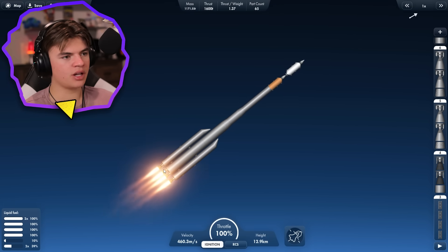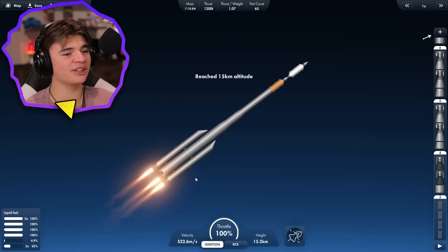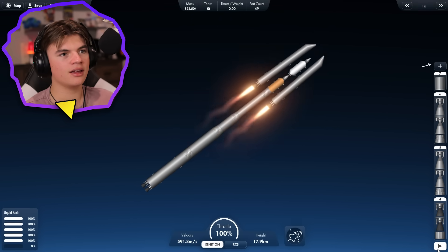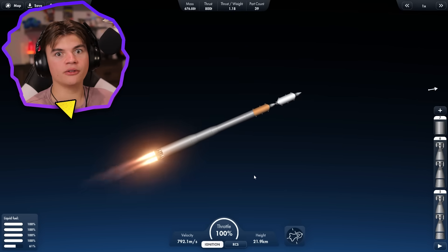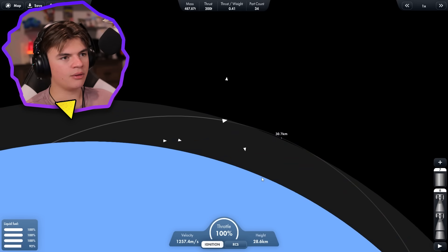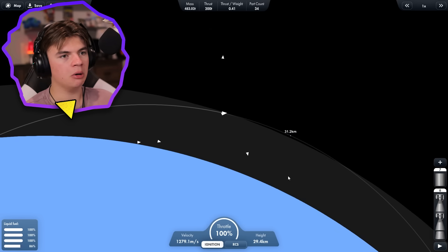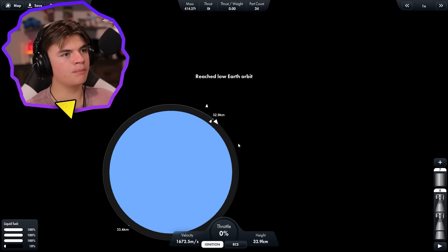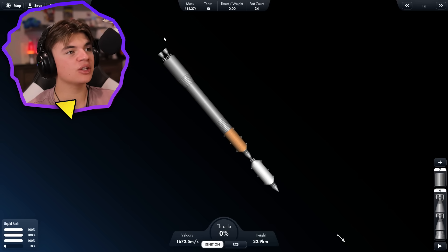It looks like we might have to stop using so much on these stages — it looks like it's still going to run out first. There has to be a way to calculate this. We're not staying positive, so we're gonna have to break this off. Don't hit our rocket — that was close. We're still accelerating, getting high. Next stage go — getting into space now. This stage has to get us into orbit, then the next stage pushes us to Jupiter. Made it to low Earth orbit.